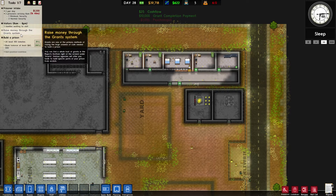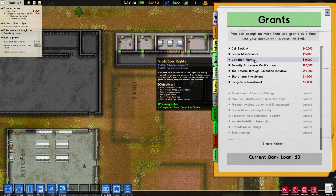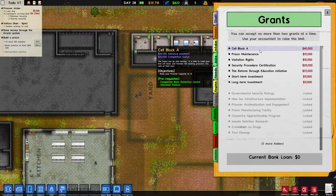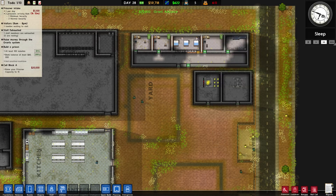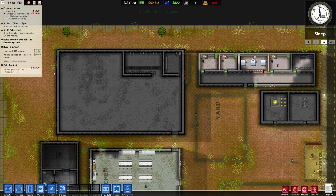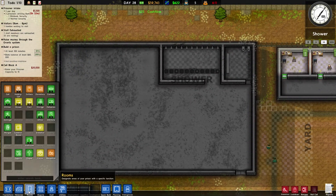Raising money through the grant system, which I am doing. Should we do visitors rights next? Actually I think we should start doing cell block A because we'll start getting a lot of prisoners in soon. So raise your prisoner capacity to 15 - let's get some cells in place.